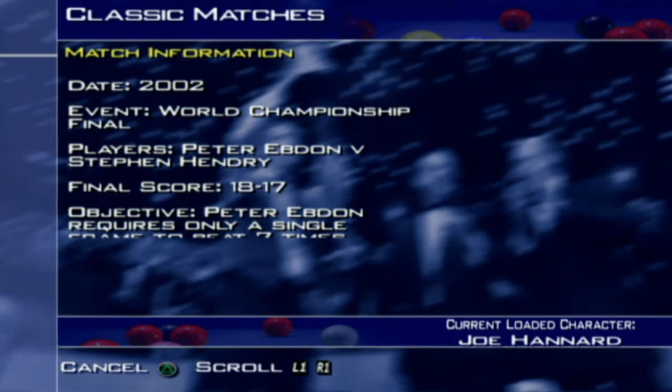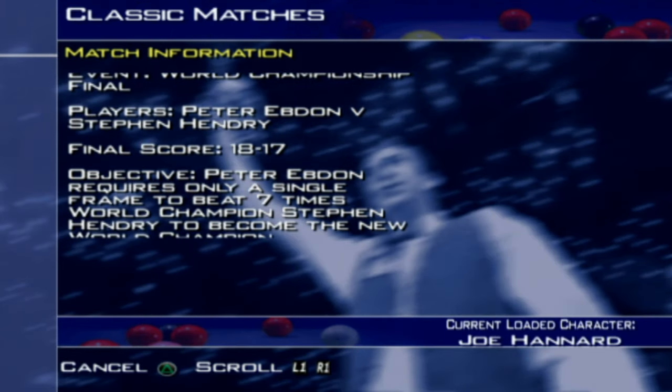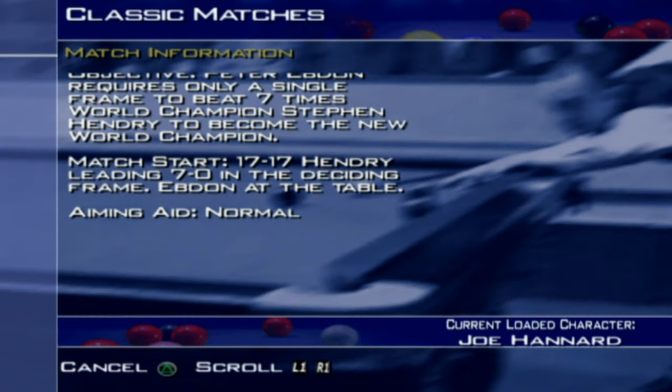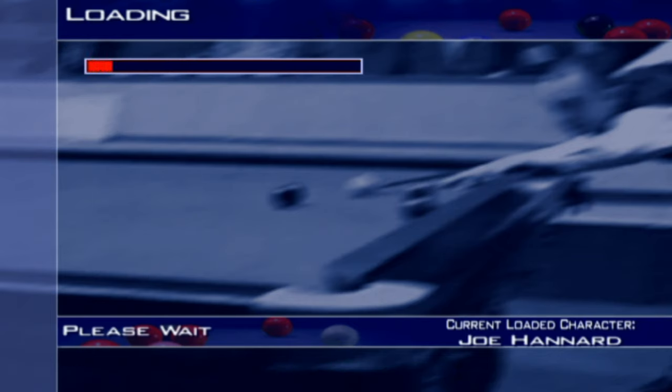Match information: the final score is 18-17. He requires only a single frame to beat seven times World Champion Stephen Hendry to become the new World Champion. It's at 17-all, Hendry leading 7-0 in the decider, Ebdon at the table. Without further ado, let's get into it. If you are enjoying it, give it a big thumbs up down below. Let us know in the comments — do you remember watching this final? Obviously I didn't watch it live but I've seen a lot of it in clips. Of course, it was the last decider that we had at the Crucible to this day.